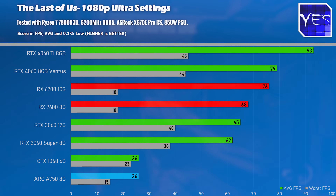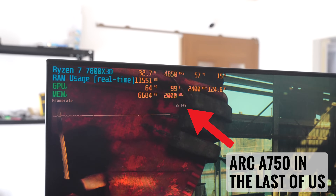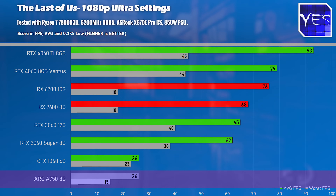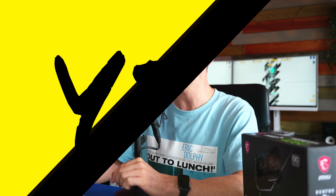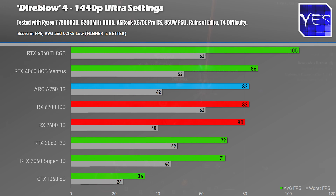You may notice the ARC A750 at the bottom in The Last of Us — this is not a mistake. A game update caused Intel graphics cards to run really poorly in this title, whether you're on a beta driver or an old driver. I'm sure Intel will address this, but it was one of many problems I experienced with the ARC A750, having played on it for over a week across various titles. We will make a separate video on the ARC A750.